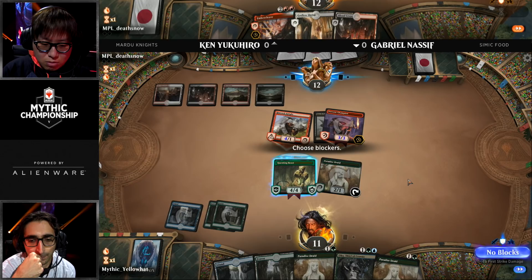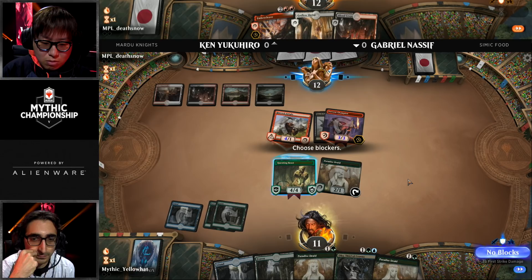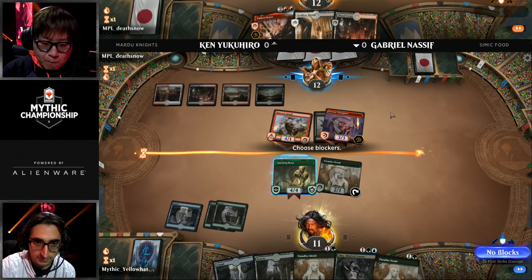I absolutely love this deck. What we're seeing here is Ken adapting to a mid-range strategy, but this deck is designed to run over zombies — designed to say, 'okay, you made four or five zombies, I'm still going to kill you anyway.' A big part of it is it's just designed to kill you as quickly as it can. The Golos ramp decks are built to win the long game, and the idea of this deck is you don't have a long game — the end game is turn five, because you're getting attacked by an Embercleaved creature.